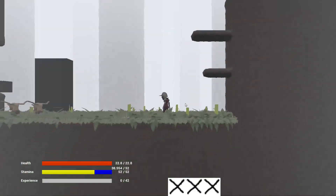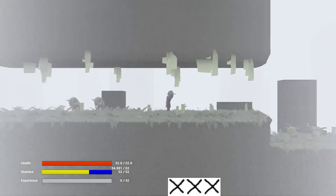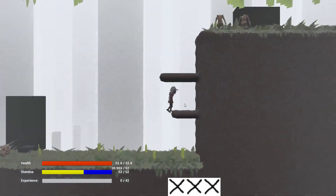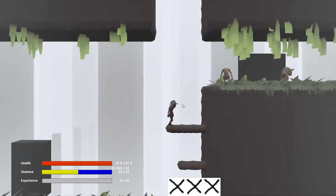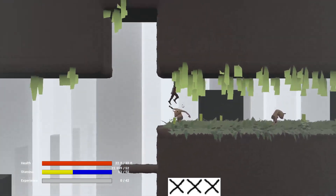This is the first time we show in-game footage of the game. Almost everything you see here in this video is placeholder graphics. With this project we're building tools to make the game. The tools are made to produce enemies, items, special moves, the world, and various things.